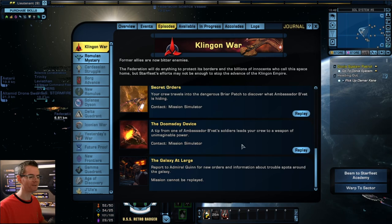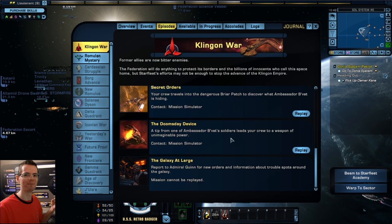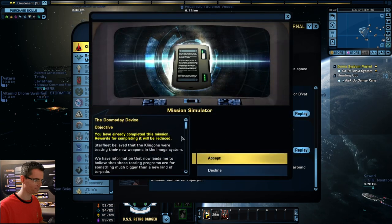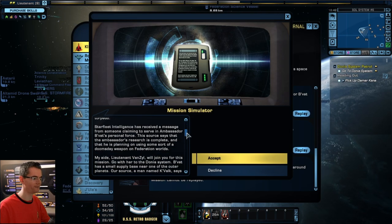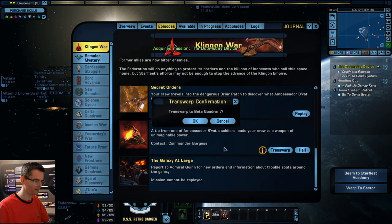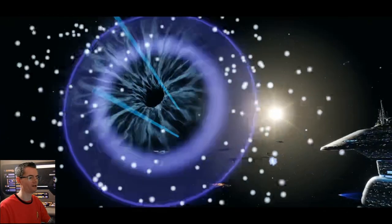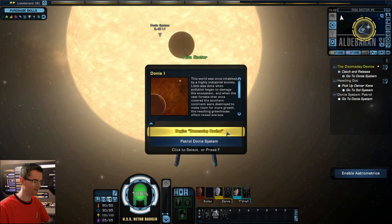Hey guys, Retro Badger here, welcome to the next episode of Star Trek Online. We're up to the Doomsday Device now. I have done this once already but unfortunately the recording software mucked up, so I lost it all. We're gonna have to go through it again, but it's a really really good mission and I think you'll enjoy it. Starfleet Intelligence needs your help — we've got a mission and we need to go to the Denier system. Transwarp is the only way to get about in my opinion. Let's begin the Doomsday Device.